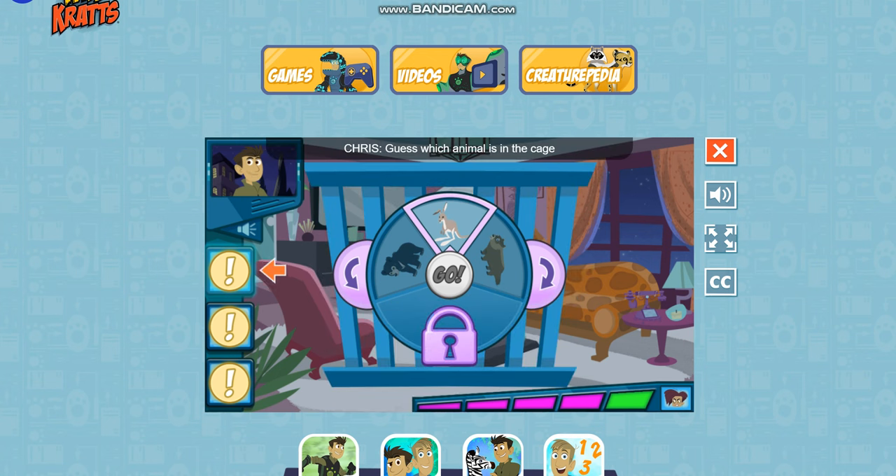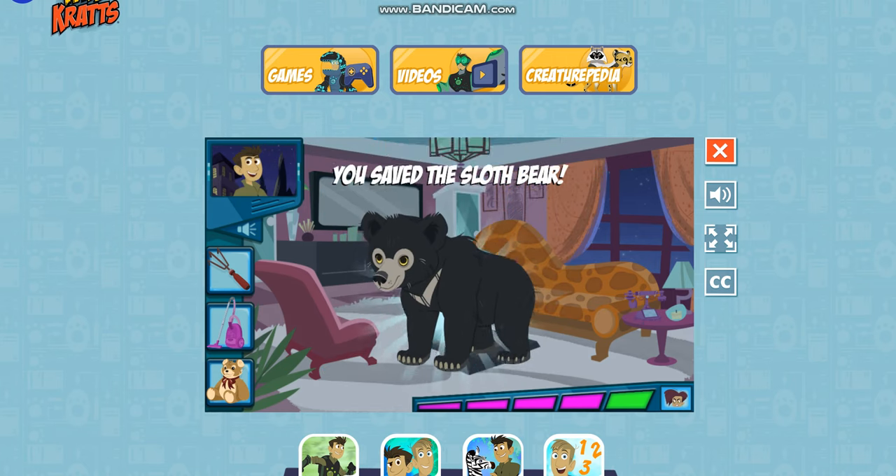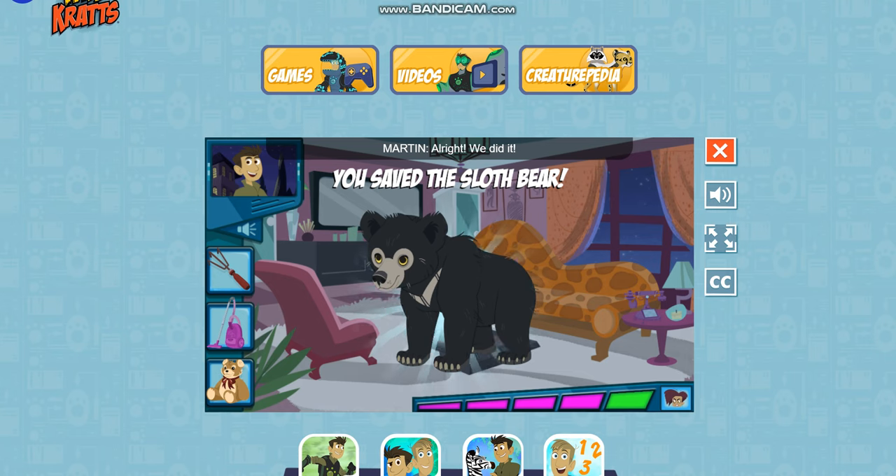Guess which animal is in the cage by revealing the clues one by one — try using as few clues as you can. This animal uses its long claws to dig up yummy bugs. This animal slurps up insects like a vacuum cleaner. This animal is a member of the bear family. We did it!